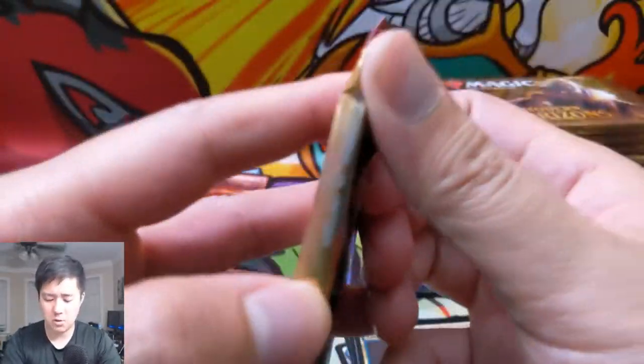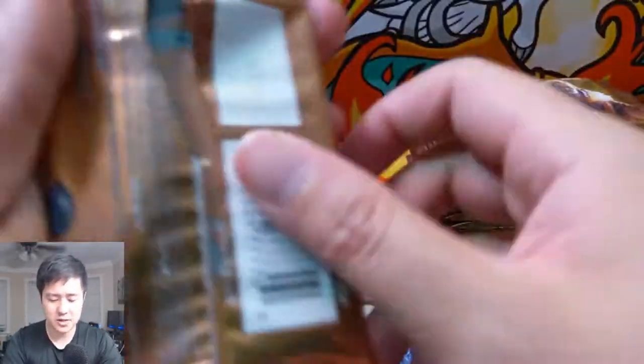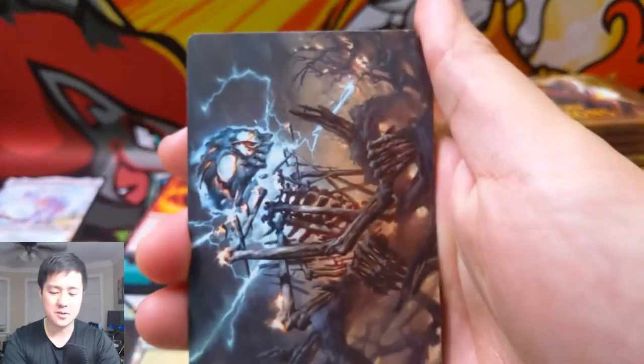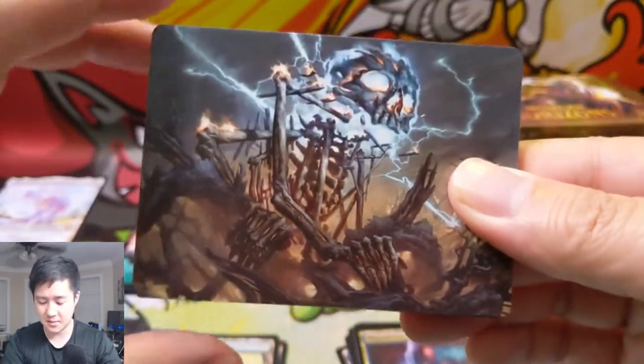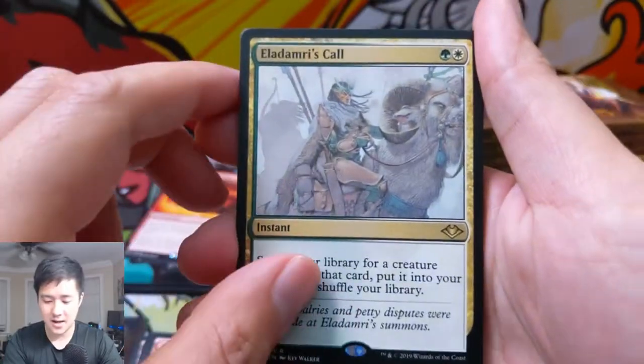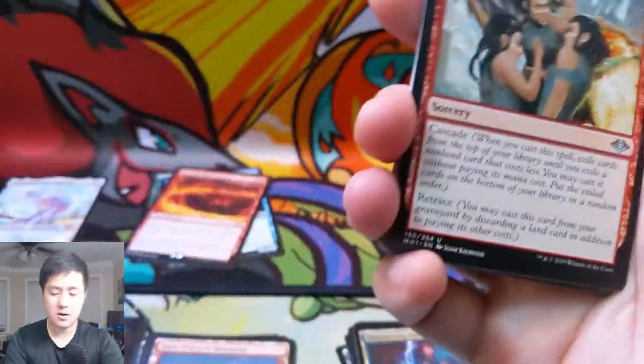Definitely the foil we're looking for — it could be that Urza. I think TCGPlayer lists the foil Urza at two hundred dollars, which is absolutely insane. This is the Lightning Skeletal, very cool art. These art cards I feel like won't be worth anything, but I think it's a cool way to appreciate some of the better arts, and I think some of the ones I did pick are the better ones.